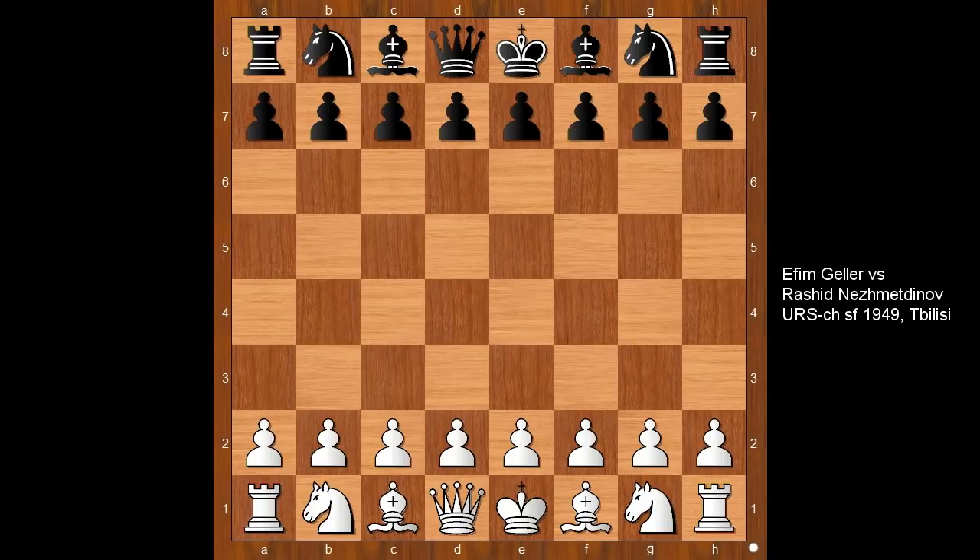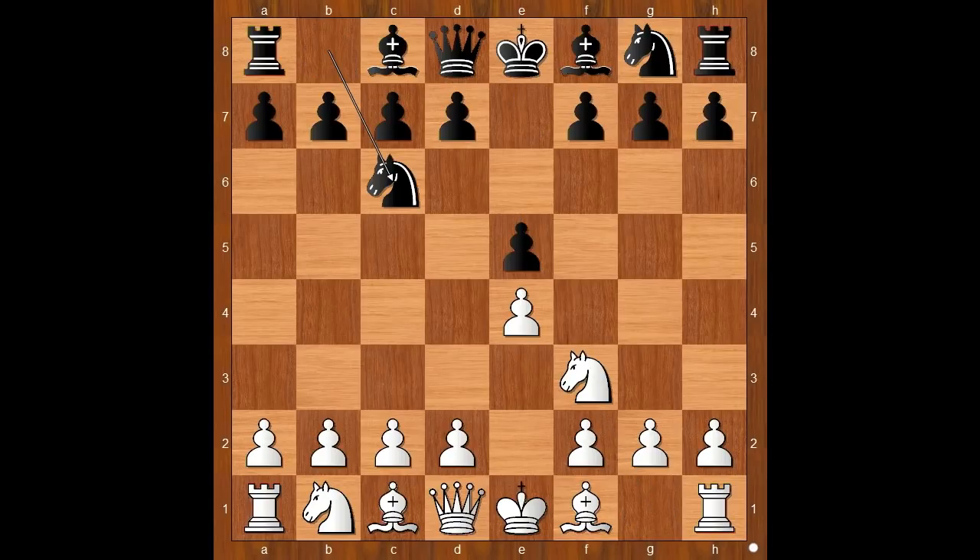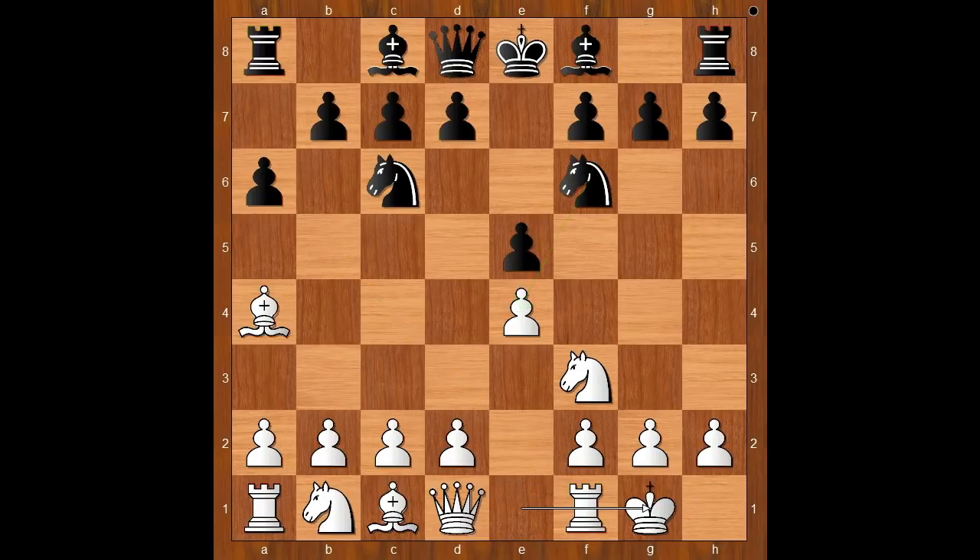Gela had the white pieces and he started with e4. Nedjmet Tinov played e5, knight to f3, knight to c6, bishop to b5 — the Spanish game, asking a question. Bishop to a4, knight to f6, castling, bishop to e7, and now d4.